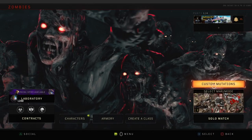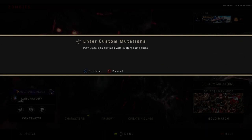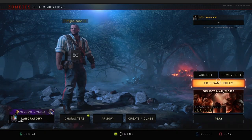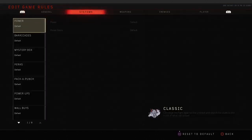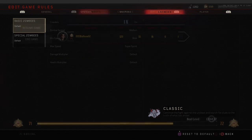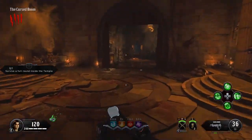The next tip is make sure you're not playing in custom mutations. I think this was a huge missed opportunity by Treyarch — we could have had some really cool easter egg completions using custom mutations. I get why we weren't able to use them, but anyways, you cannot be using custom mutations if you want to complete the easter egg.